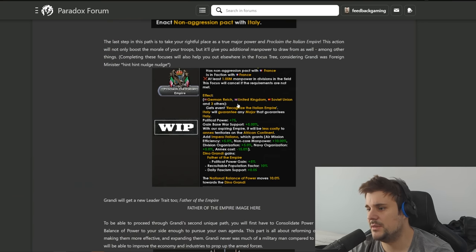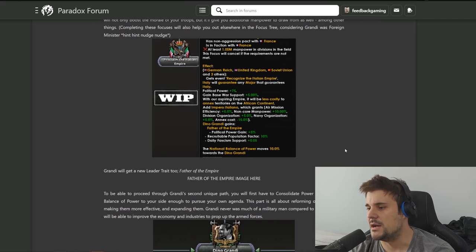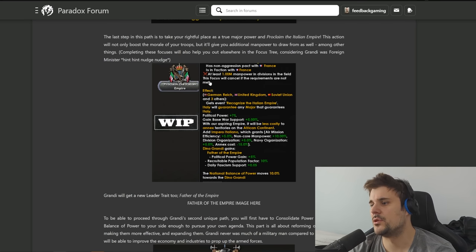The climax of Dino's path is proclaiming the Italian Empire - with an aspiring empire it will be less costly to annex territories on the African continent, so it's the idea of building a greater Italian empire in Africa. Non-core manpower works in synergy with that, plus navy organization and annex costs minus 15. However, one requirement for this focus is you need a million manpower in the field, which is quite tricky for Italy.